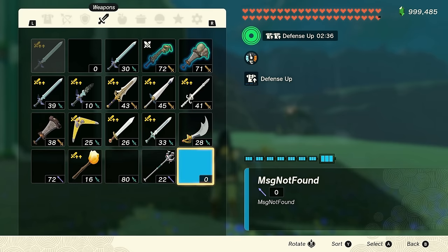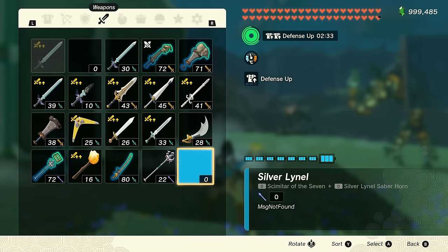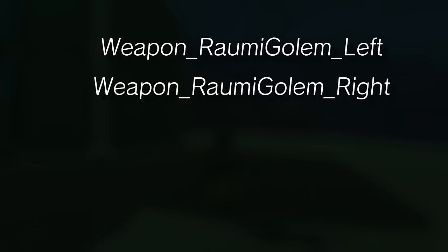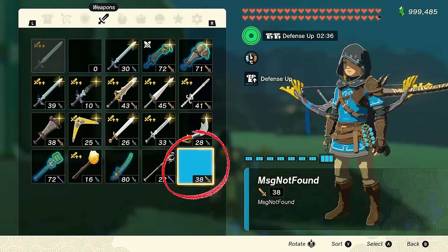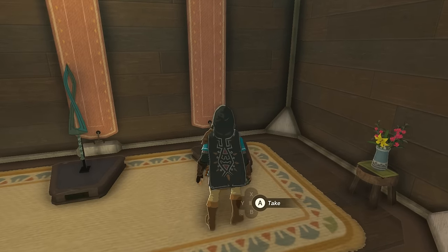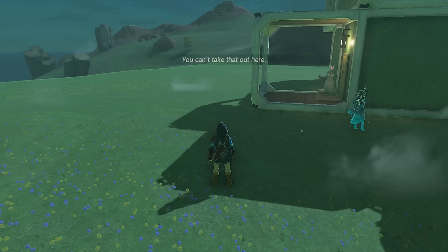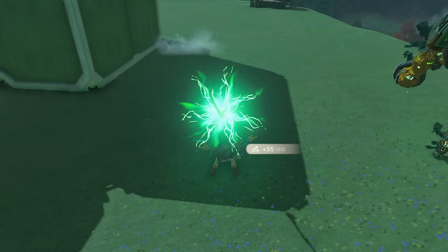Finally, there's the last set of unused items — weapons used by NPCs and bosses for their abilities. Weapon Rule Me Golem Left and Weapon Rule Me Golem Right are the left and right arms for Mineru's construct. Surprisingly, these actually sort of work as weapons for Link: they have a message not found name, no description, 38 attack power, and can be swung like a sword despite remaining invisible. You can even display them on a weapon stand. However, they have issues too — you can't drop them at all, they don't show up in the camera viewfinder, and if you try to fuse anything to them, the game will just freeze.